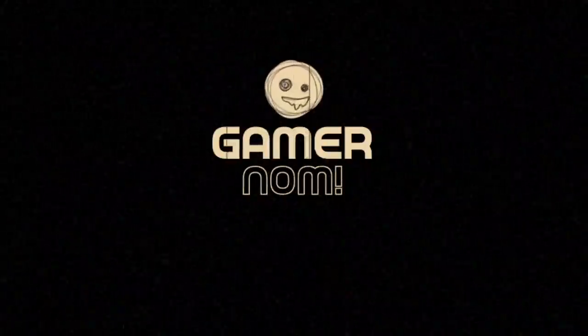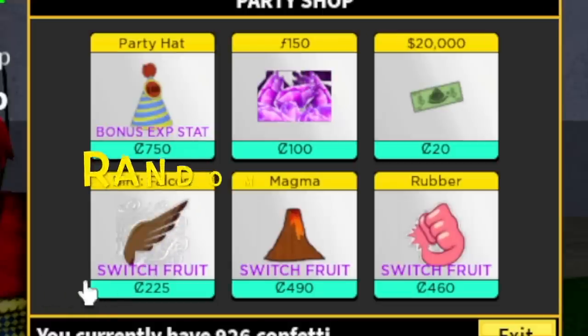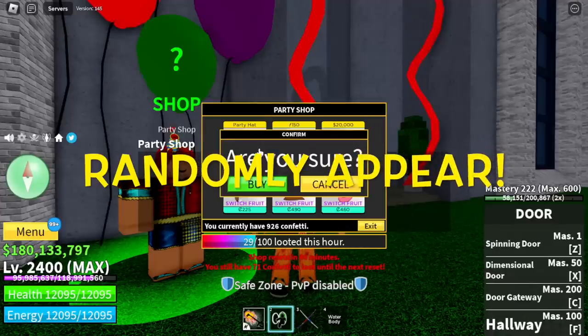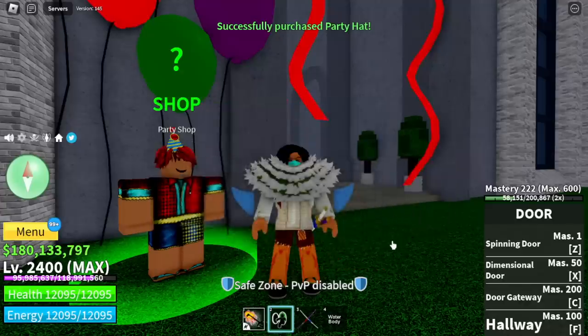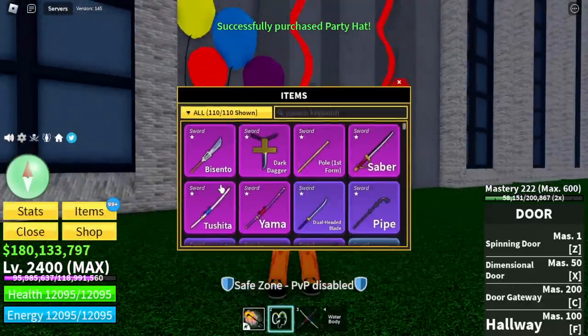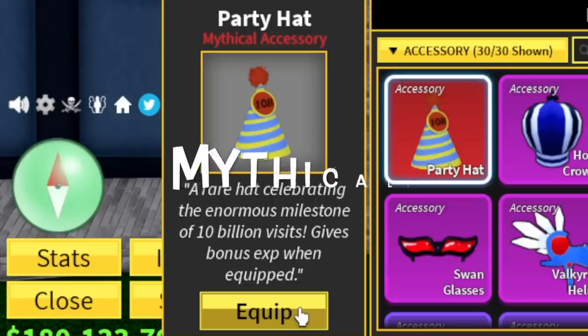I was finally able to unlock this new accessory called the Party Hat. It will cost you 750 confettis. Are you sure you're gonna buy this? Please remember that you only have one week to buy this accessory.